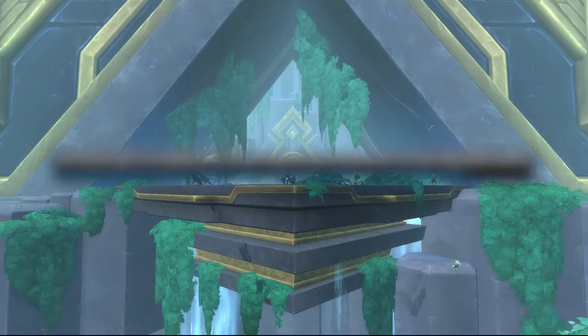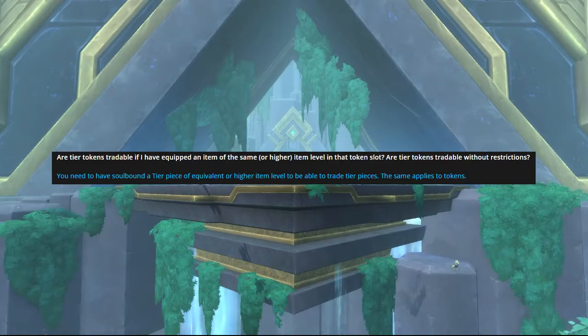In order to trade tier tokens, you need to have a soulbound tier piece at an item level equal to or higher than the one you're trying to trade. So if you don't have a tier helm and you get a tier helm token but already have your four-set, you may not be able to trade it. This has positives and negatives — you'll never be forced to trade your tier set away, which is great, but it makes optimizing gear harder. For instance, if Timmy has a four-set and drops a helmet Johnny could use, Johnny might not get it. The patch isn't out yet so things could still change.